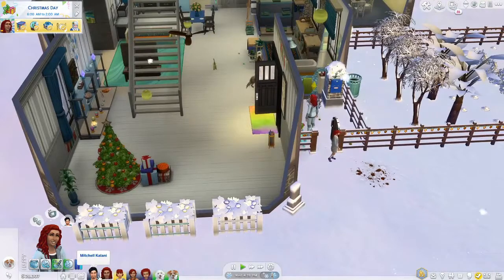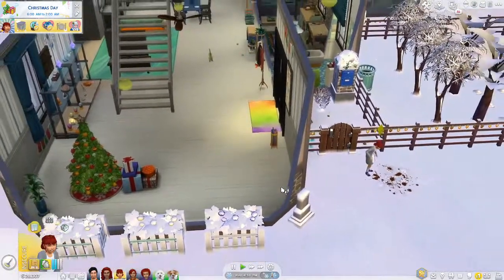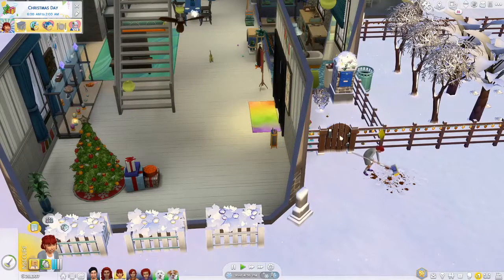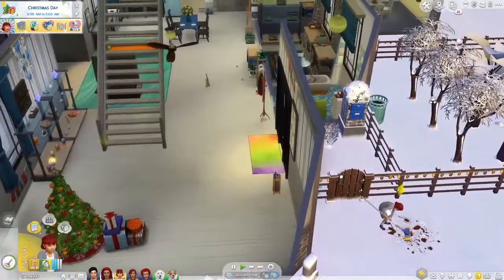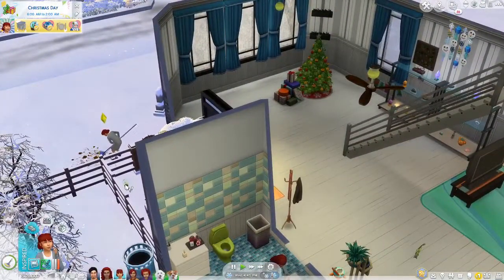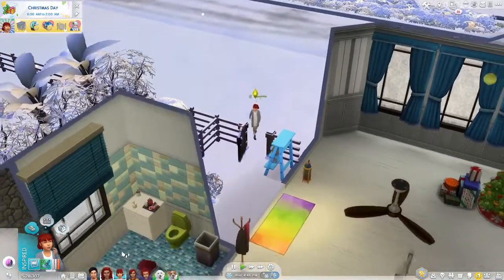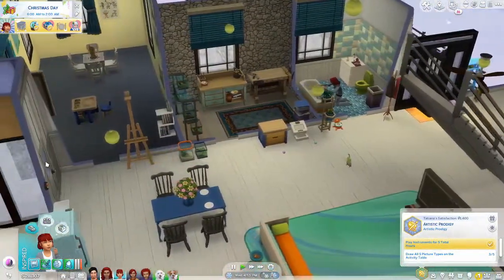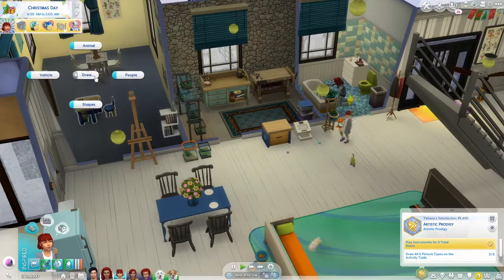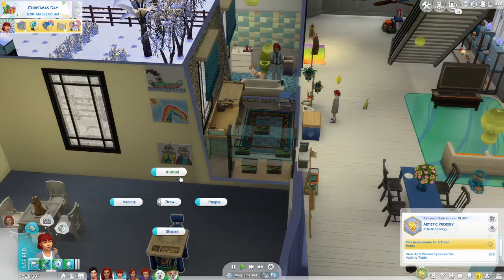Everyone's having a rest. Tatiana, we could keep working on your aspiration: draw all five picture types on the activity table. You've got three. Draw people, draw vehicles, draw... animal. Everyone's sleeping, Mitch is awake. Come on, you can draw something interesting — there's motor level four.